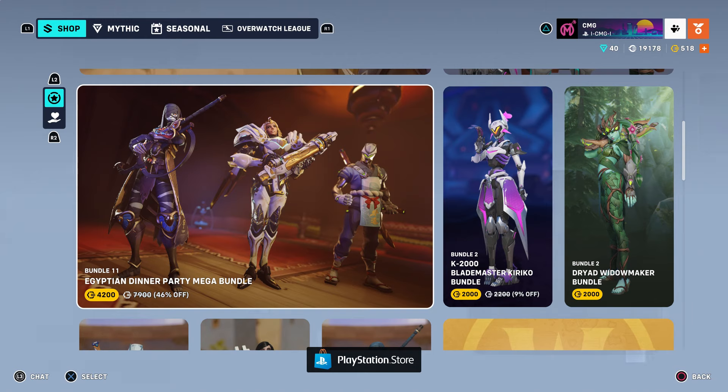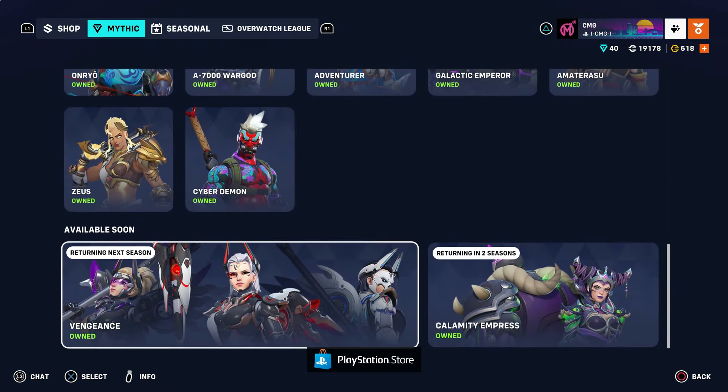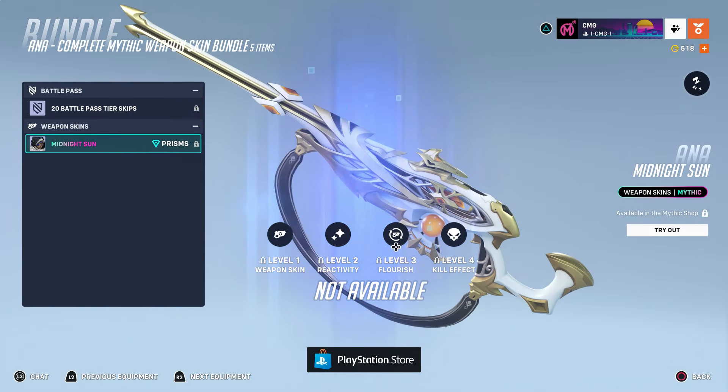There's this Egyptian dinner party bundle featuring Ana, Pharah, and it looks like we have a Genji chef skin in the back there as well. Ana's skin is most certainly a recolor — I recognized that skin from a previous Halloween event — and I think Pharah's might be a recolor as well. There's also a season highlights bundle up here. I think the first thing we can look at is the mythic weapon skin for Ana, the Midnight Sun.